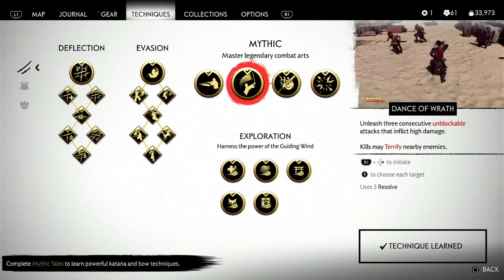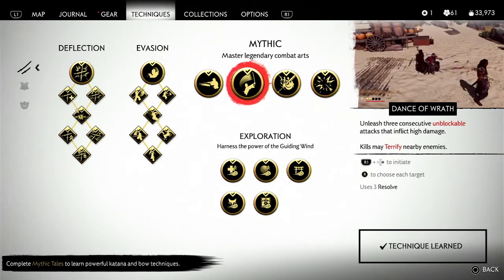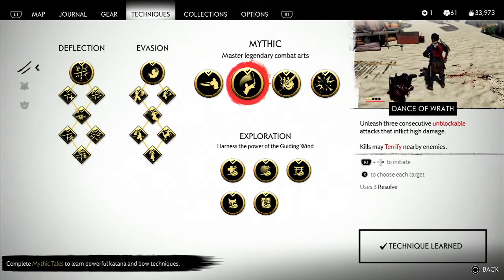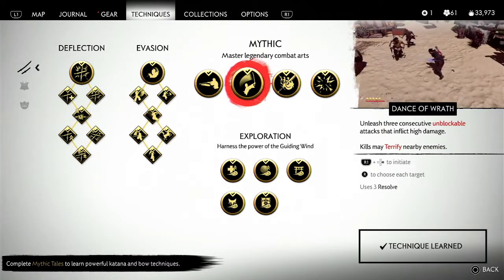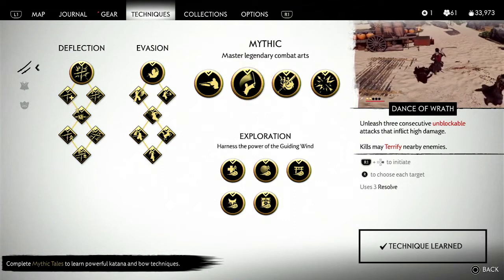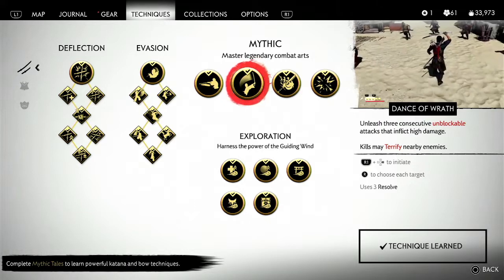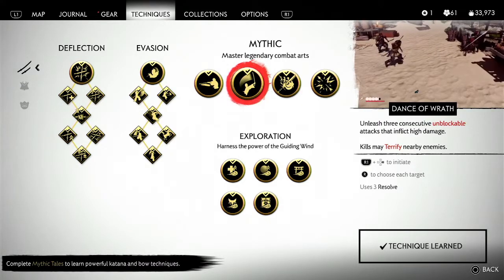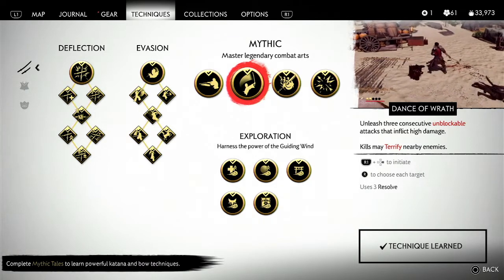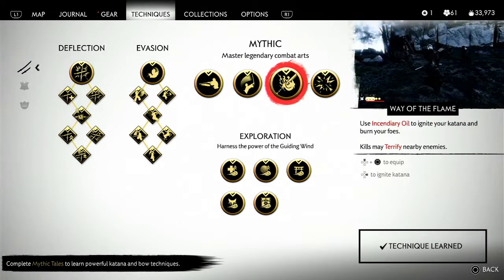The dance of wrath unleashes three consecutive unblockable attacks that inflict high damage — you do choose your target. It costs three resolves. R1 and then right on the D-pad at the same time to initiate, then R2 to choose each target.